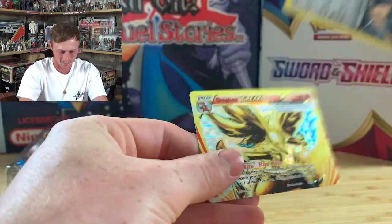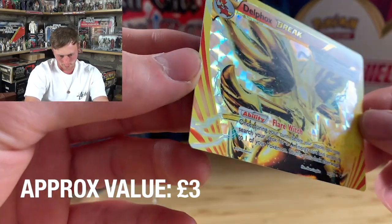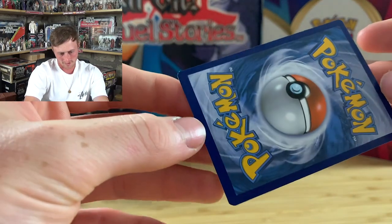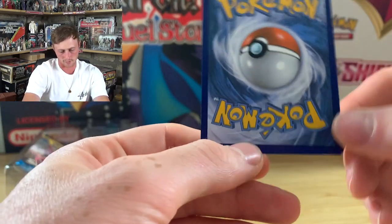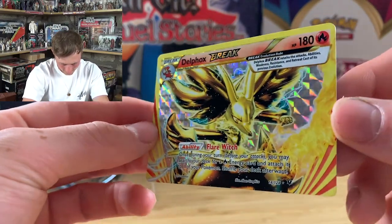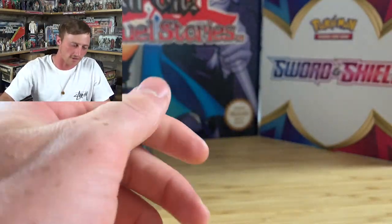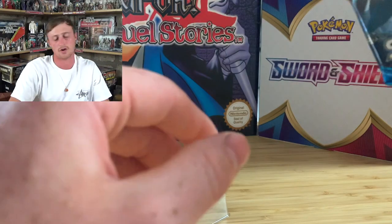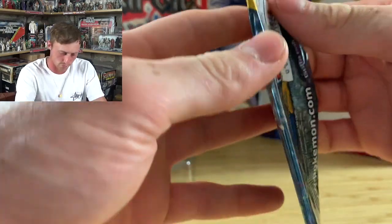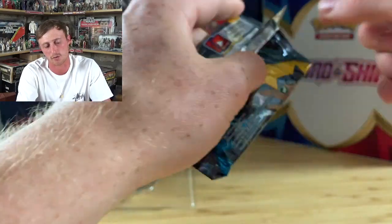Carbink — oh ho ho! Check that out guys. Bronzong on the back. Delphox BREAK card — that is awesome! The centering is very off though — you can see the bottom to the top — but nevertheless, look at that. What a lovely way to start the pack opening. Sun and Moon pack next — we want the Ultra Ball, the metal energy, psychic energy — not sure what they're going for right now.